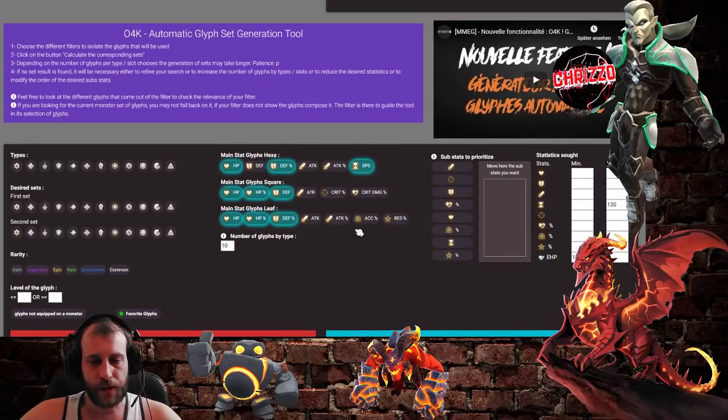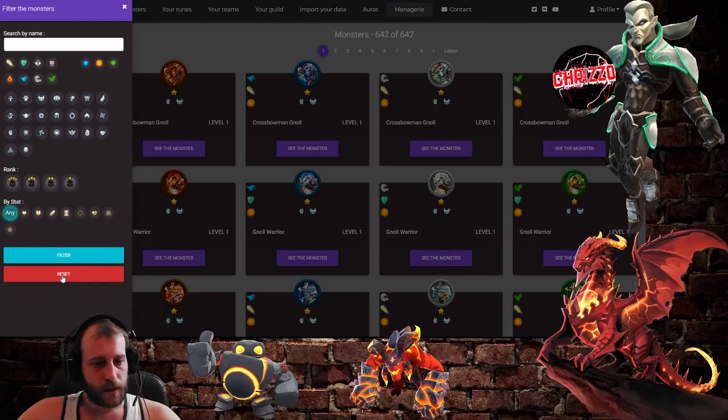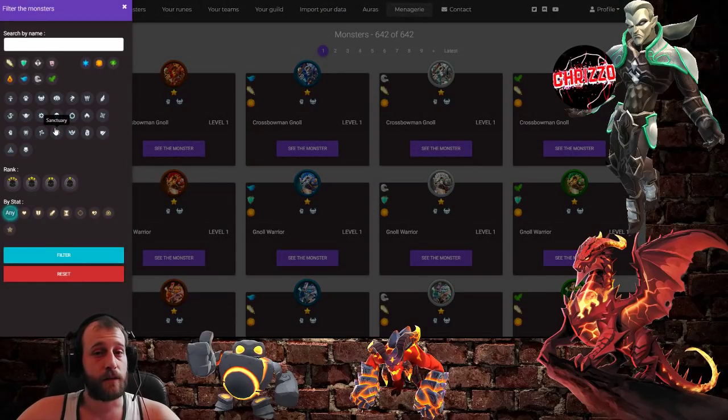That's a pretty nice and very great tool to see all your monsters and all the stats. It also has a nice feature: on every monster at max level you see runes recommended at level 35, which is super nice because you know whether you have to use percentage glyphs or flat glyphs. So you don't have to calculate anything. Then you can go to the auras or go to menagerie, reset, and choose exactly what you want — an attacker, defense, or whatever.